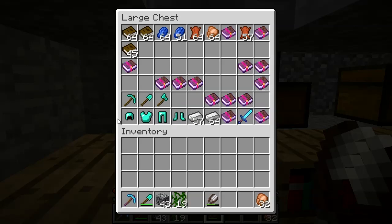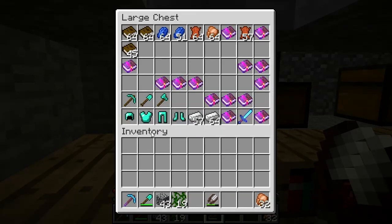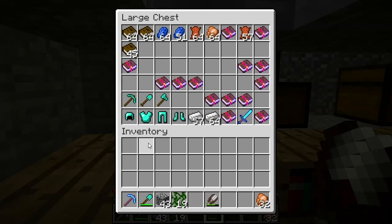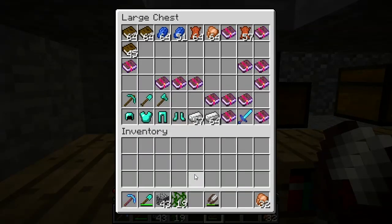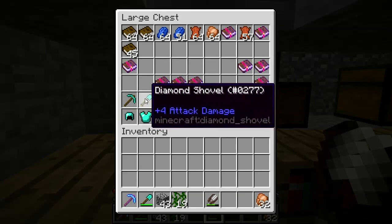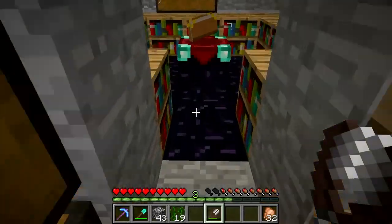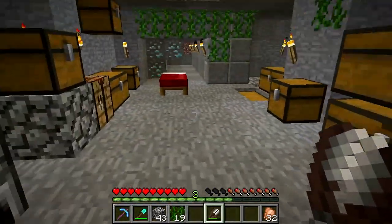The armor needs to all have Protection, preferably Protection 4 or 5 or whatever the maximum level is, and I want Thorns 2 or Thorns 3 on every piece. The helmet needs Aqua Affinity and Respiration along with whatever Protection and Unbreaking — Unbreaking needs to be on everything. The pickaxe needs Unbreaking 3, Fortune 3, and Efficiency 5, and another one like it with Silk Touch, and similar for the shovel and the axe. I want everything maxed out as much as possible, and apparently the changes to enchanting are going to make it bloody difficult to get stuff set up the way I'm accustomed to having it.